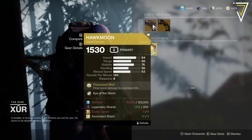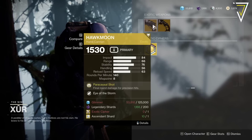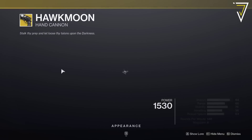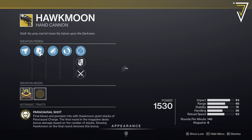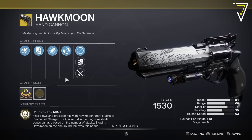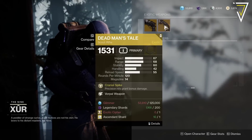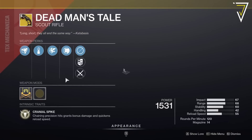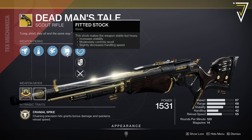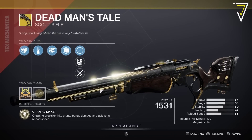But we're all here for these bad boys — Hawkmoon. You can now pick this up from Xur. As you can see, it costs 125,000 Glimmer, 200 Legendary Shards, a Cipher, and an Ascendant Shard, so they're not cheap. We've got Paracausal Shot on here, Alloy Magazine, Hit and Heavy Grip, and Extended Barrel — not bad if you don't have a good one, but better rolls are to be had. Dead Man's Tale has Vorpal Weapon, Steady Rounds, and Fitted Stock, so at least it's a Vorpal Weapon roll.